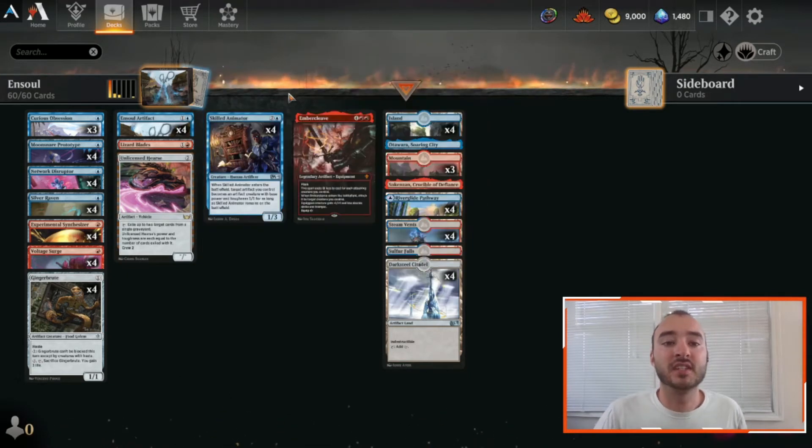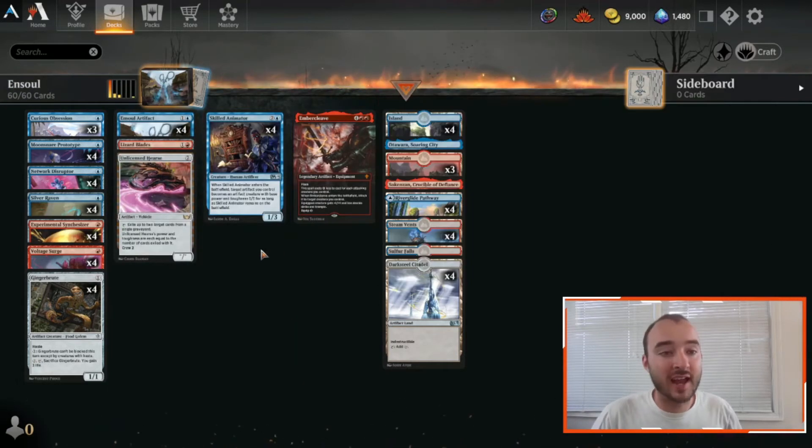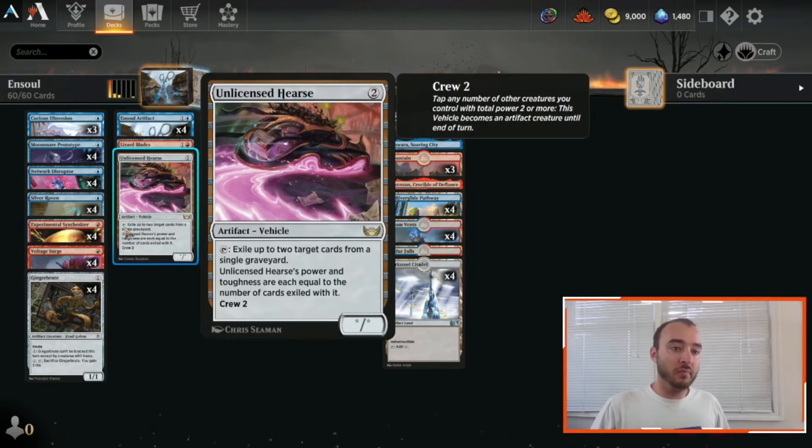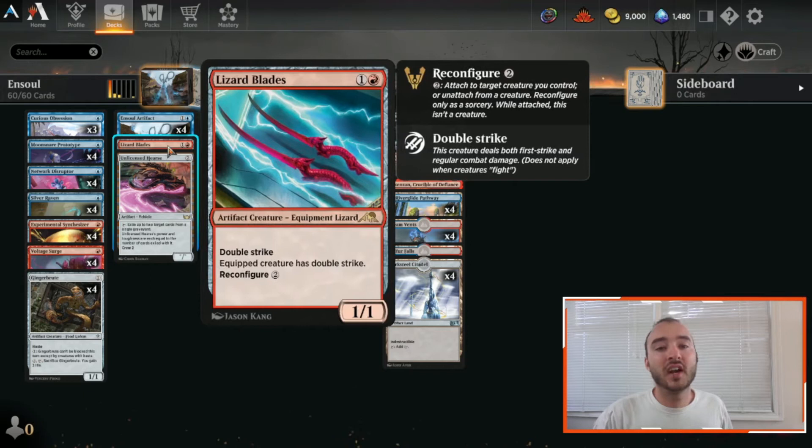With those two playsets of cards in mind, let's start to take a look at the huge list of artifacts and how we're going to use them. Some great things we can do in the deck — let's talk about the most exciting plays first. We're running one copy of Lizard Blades, and this is just because even though it's a two-drop and it's slightly slower than everything else in the deck, it has double strike.